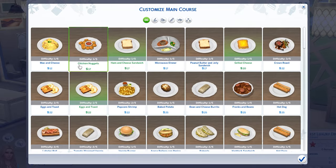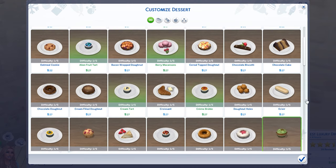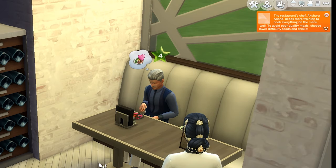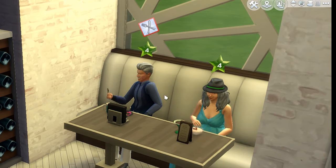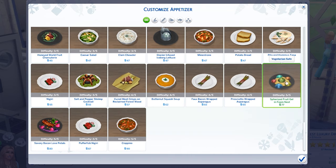Note that each dish has a different difficulty rating out of five, and early on you'll want to pick dishes that aren't too hard to make, as your chefs will be more inexperienced. If your chef tries to make a dish that's too difficult, it will come out poor quality and your customers will hate you for it. As your chefs get more experienced, you can adapt and change your menu to add more difficult dishes in.